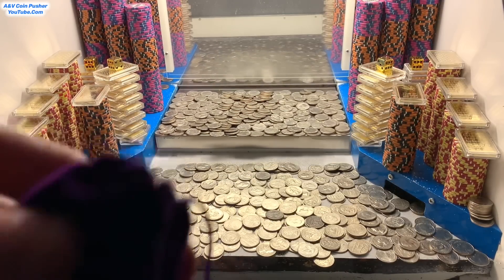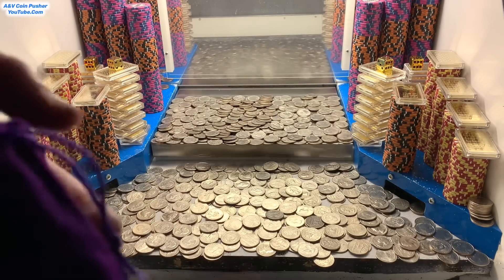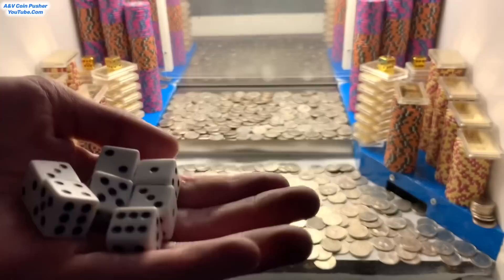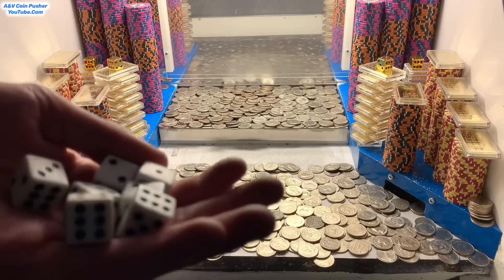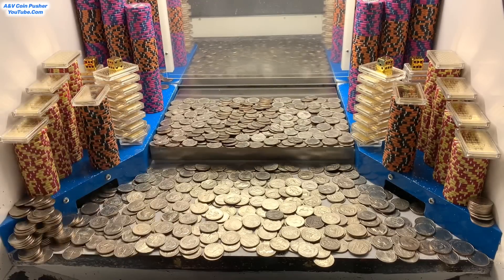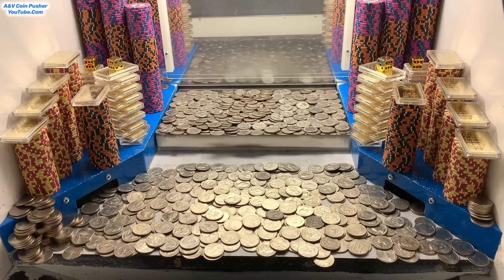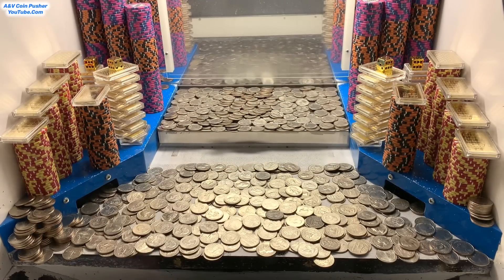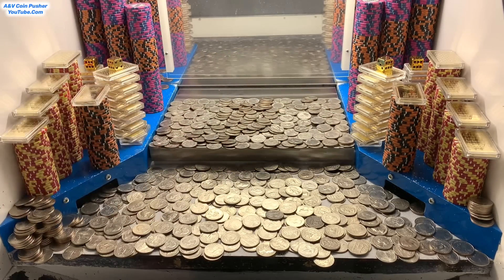Now let's move on to the purple mystery bag - this one doesn't feel as heavy, might be a good thing, might be a bad thing. Oh my goodness - we got seven more white dice! That makes eleven white dice in total. Goodness gracious, this might be a new world record win today. Both of those mystery bags were loaded up incredibly well. Now I'm going to go ahead and cash in this ten dollar chip and they will build a brand new tower somewhere in the play field.